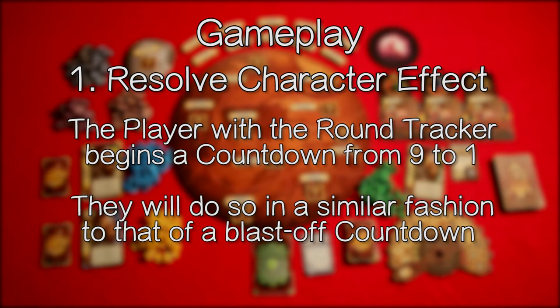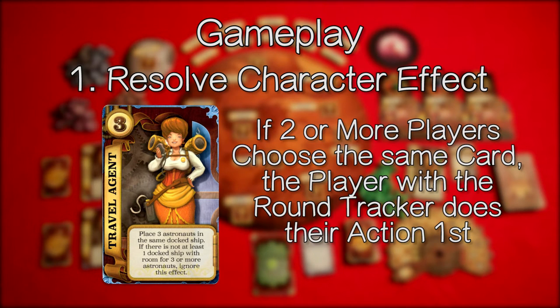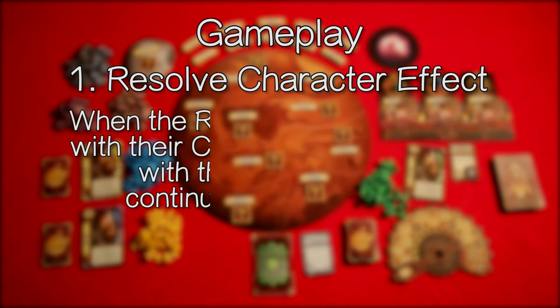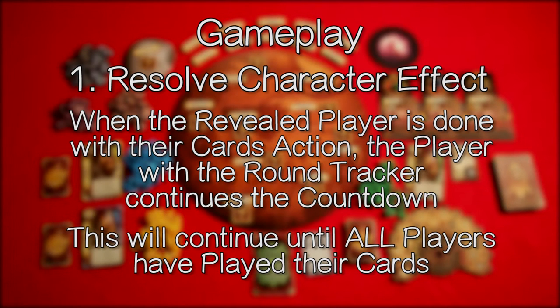This brings us to the resolve character effect step. The player with the round tracker begins a countdown from 9 to 1, in a similar fashion to a blast-off countdown. When a player's number is called, they reveal their card and perform the action listed on that card. If two or more players choose the same card, the player with the round tracker does their action first, then the next player in clockwise order. When the revealed player is done, the player with the round tracker continues the countdown until all players have played their cards.